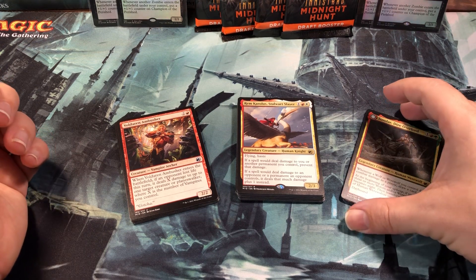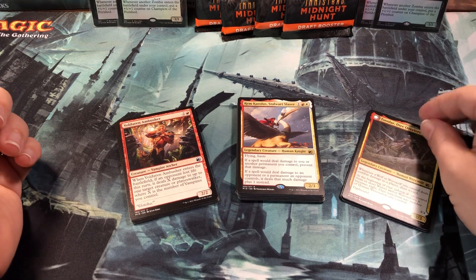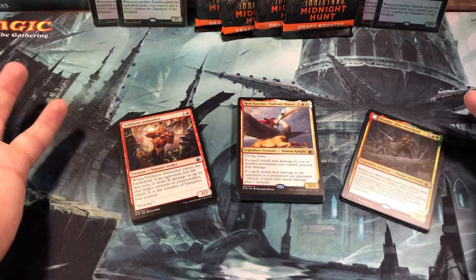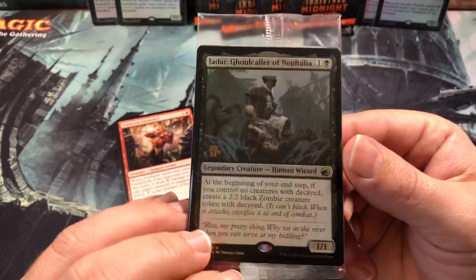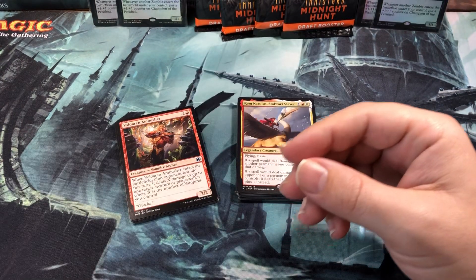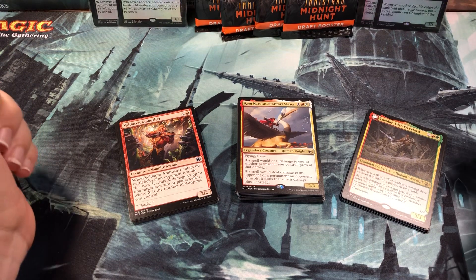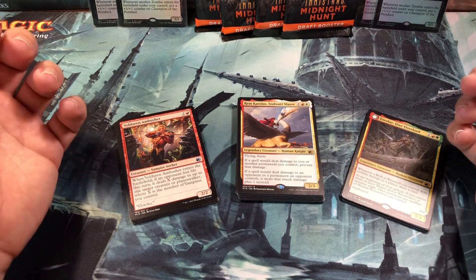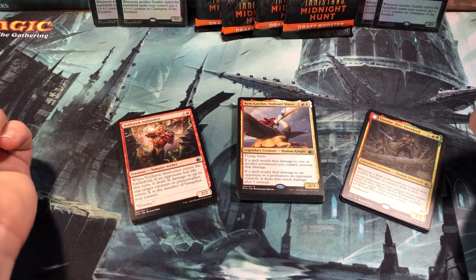She won that first game because I got that stupid hand. I won the second game, and then the third game was kind of a weird stalemate and we ran out of time — because she's still kind of slow being a new player. We went to turns, so I just gave it to her two-one. She had me at a lot less life — she had the Jadar, got him out second turn, and was just popping out zombie tokens. I didn't really have any removal that game. The hand I kept with five lands — my first four draws were all lands, so I ended up with nine lands and two cards.